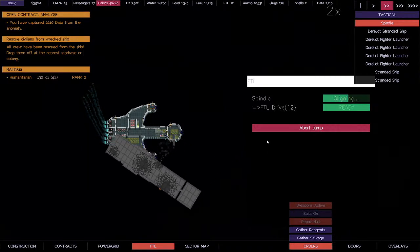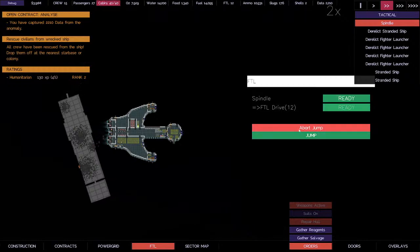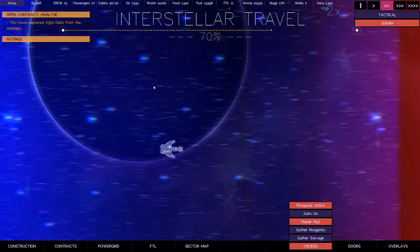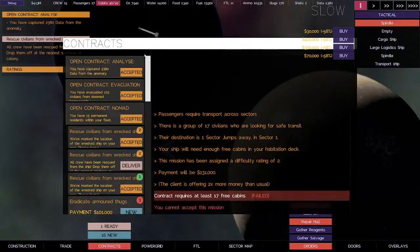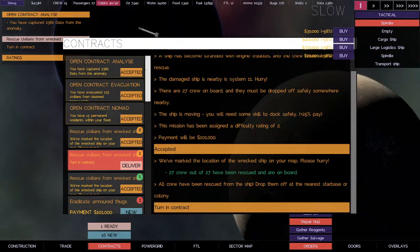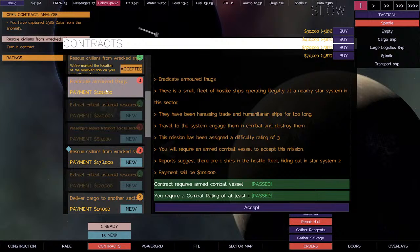One thing they changed in update 2 is they slowed down the expansion of the anomaly. I call it a void a lot — a void, anomaly, black hole, that guy. Contracts — let's get these people offloaded. Deliver. Armored thugs — yeah, I'm not going to fight any armored thugs, there's only one there. I would say we might have a chance against one, but probably not — we would probably get annihilated, especially without any cannon rounds.